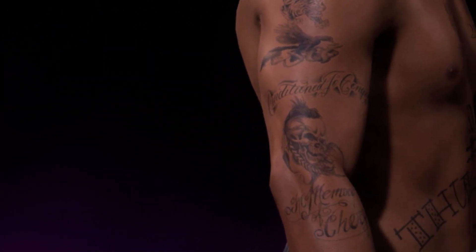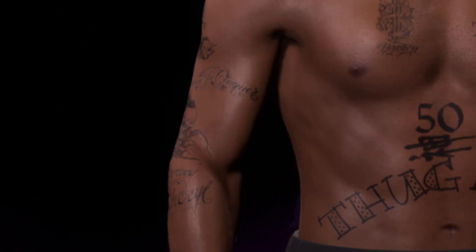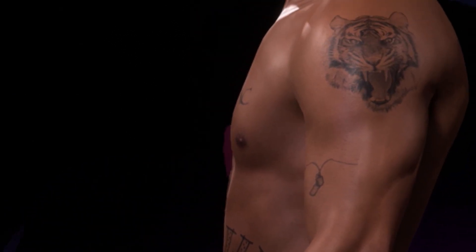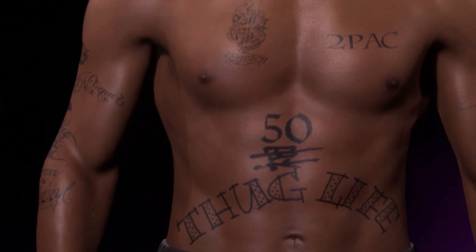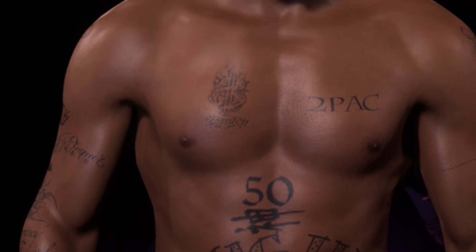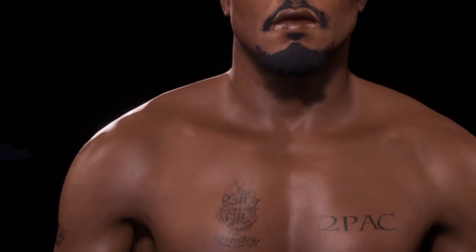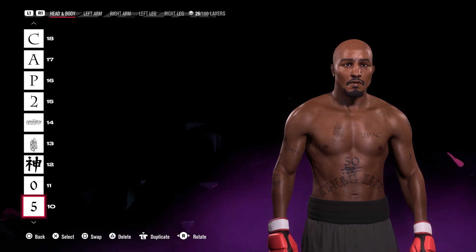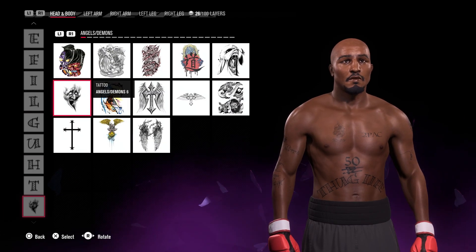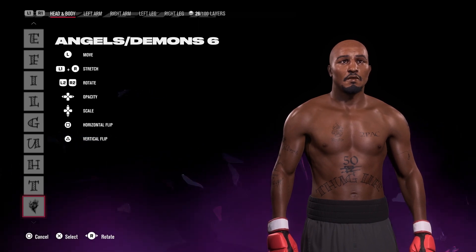Let's check the other arm on the other side — and the other side is looking like that. Then for the body it's like that: 'Thug Life', 50, and then 'Tupac' and the dollar sign. For the body tattoos we're jumping in with the bottom layers first — ancient demons number six is for right in the middle of both eyebrows to give him the monobrow, and then after that I've gone for 'Thug Life' spelled out on his body.